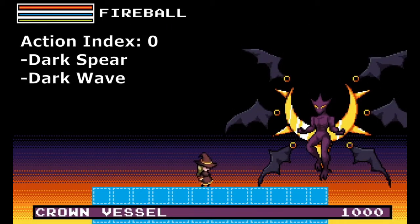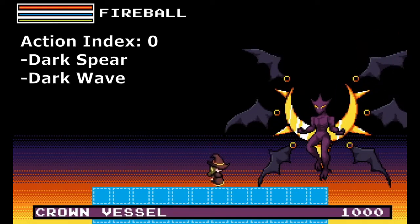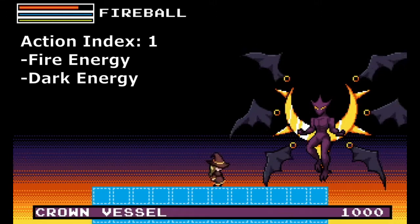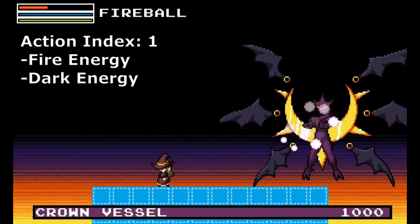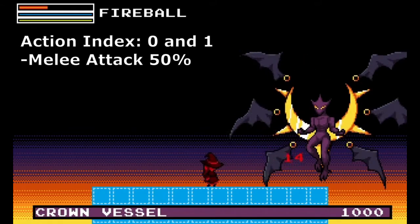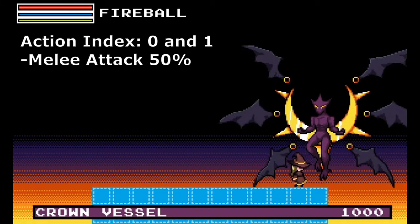On action index 0, it can use Dark Spear or Dark Wave, both incrementing the action index by 1. On action index 1, it can use Fire Energy or Dark Energy, incrementing the action index by 1. On both indexes 0 and 1, it has a 50% chance of performing a melee attack, which doesn't advance the action index.